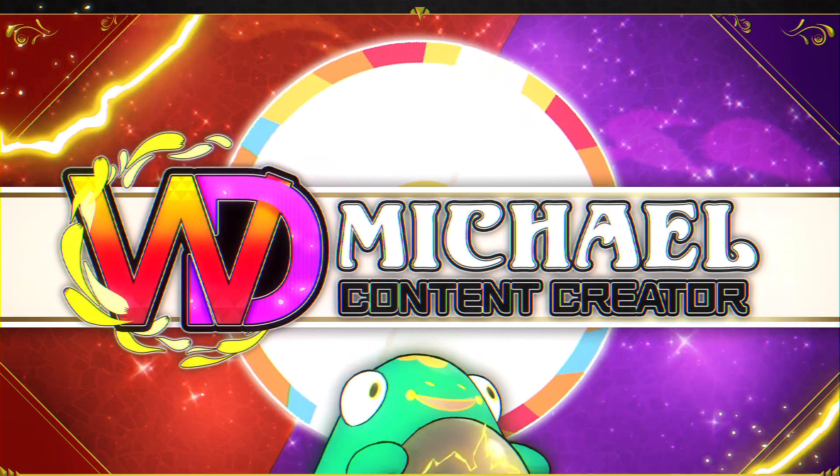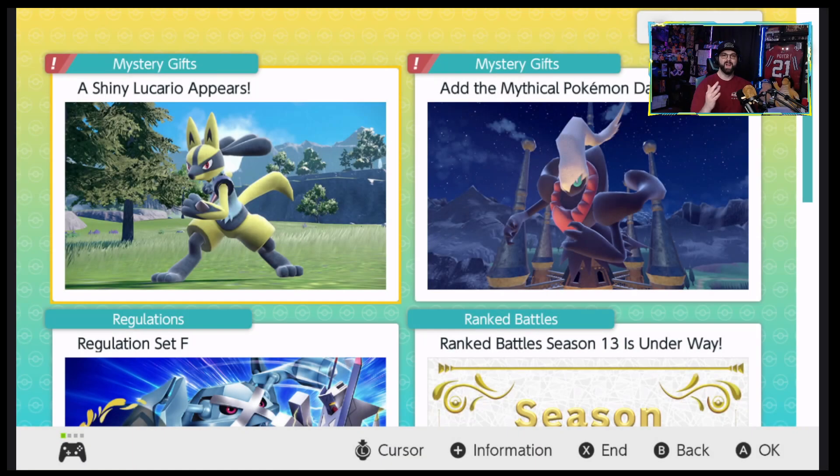Hey, what's up everybody, it's me WD Michael, and in today's YouTube video we're going to be checking out those two brand new Pokémon distributions that were announced this morning over on the Pokémon YouTube channel when they revealed their teaser trailer for the Indigo Disc Part 2 DLC for the Pokémon Scarlet and Violet video games. We've got two new free Pokémon to snag, so let's hop over to the game.